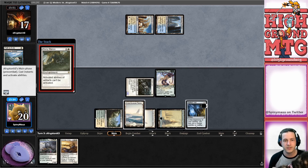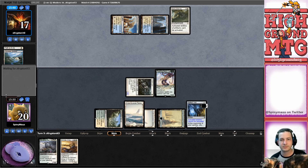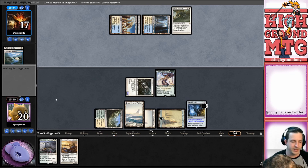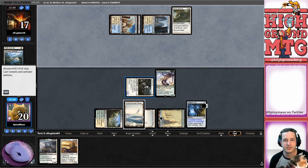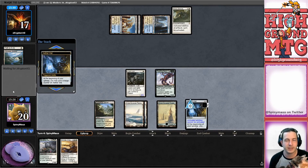Stony Silence. Okay. Another Colonnade - that's annoying for sure. I don't know that it's worth it to bring in against us. Do I have any damage to the head here?